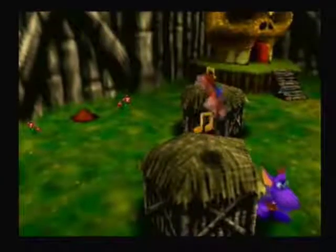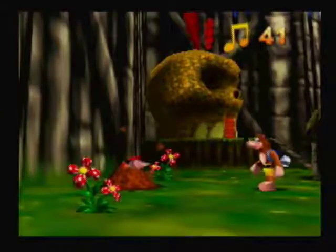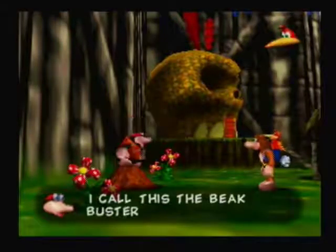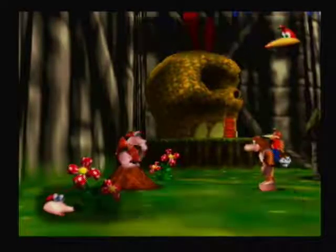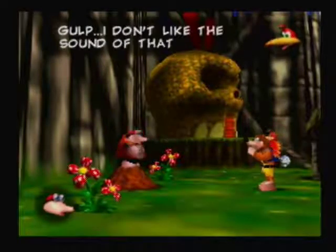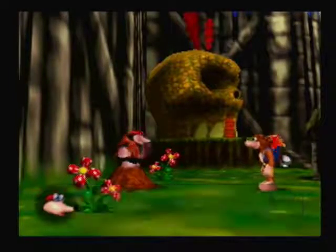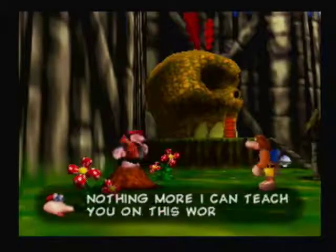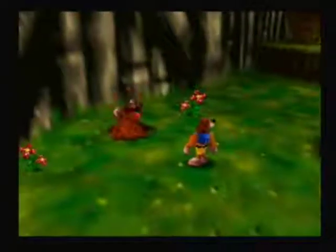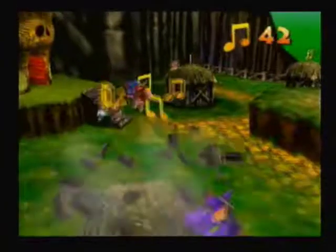Oh, didn't learn the move yet. You jump and you press Z — that's a ground pound! Nothing more I need to learn in this world. There's a Mumbo Token there — I'm gonna get it.